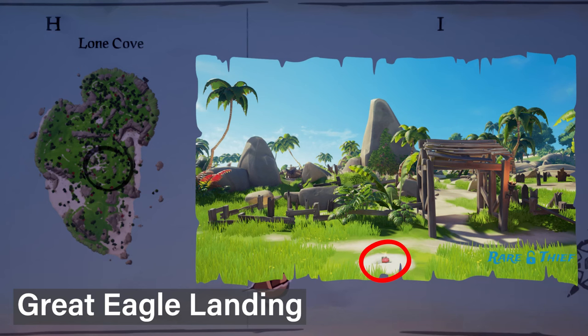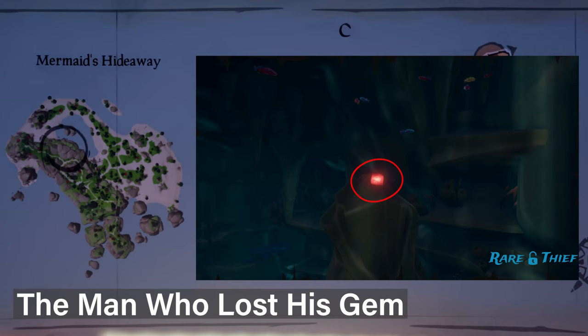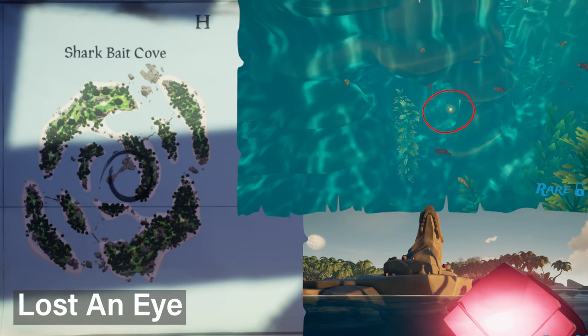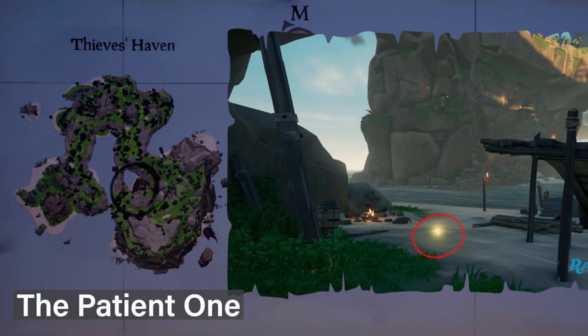If one of your stories starts with 'The Great Eagle Landing,' you need to go to Lone Cove — you can see where to dig it up there. If one of your stories starts with 'The Man Who Lost His Gem,' you need to go to Mermaid's Hideaway and swim into an underwater cave at that location. If your story starts with 'A Hunt,' you need to go to the Reaper's Hideout and swim off into the shore to get it in the water. If your story starts with 'Lost and I,' you need to go to Sharkbait Cove and swim at that location to get it in the water. If your story starts with 'The Patient One,' you need to go to Thieves' Haven and dig between the campfire and the front of the ship.